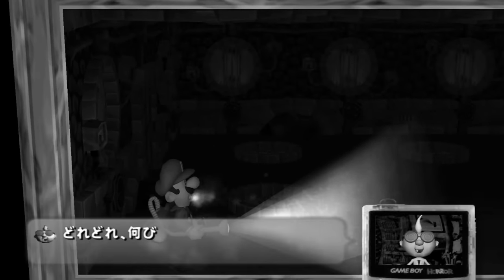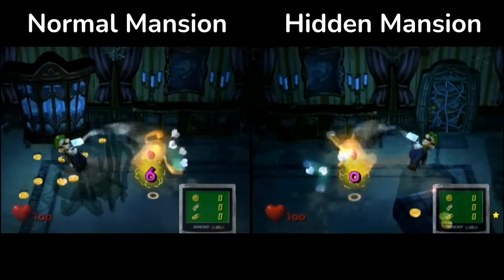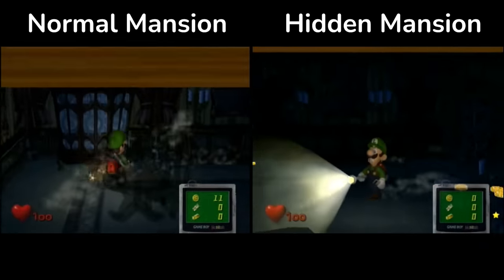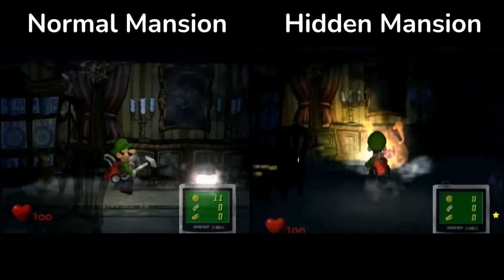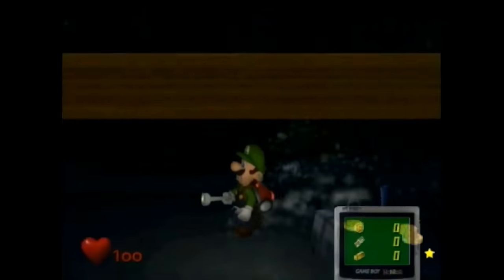The major benefit of Hidden Mansion, however, is that the Poltergust is much more powerful, draining enemy ghost HP twice as fast, allowing them to be caught much quicker. So, in the end, playing on the harder difficulty is more than worth it.